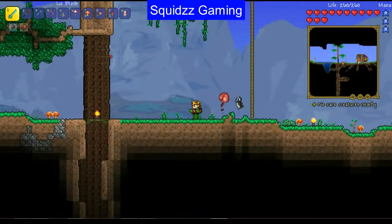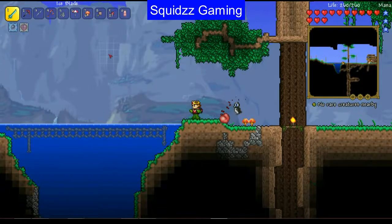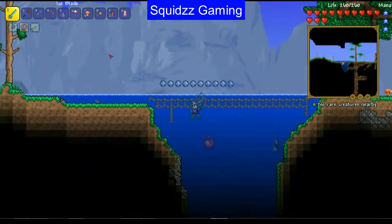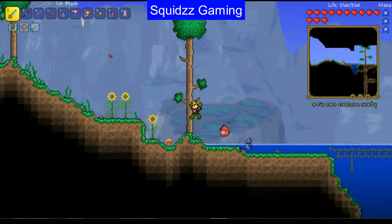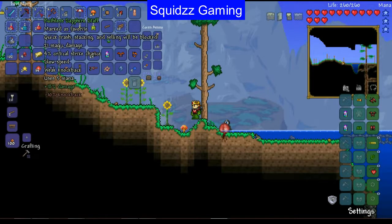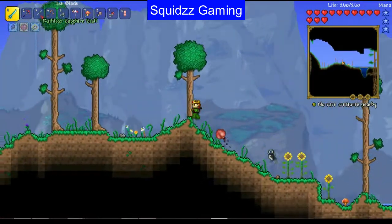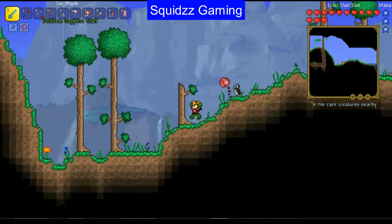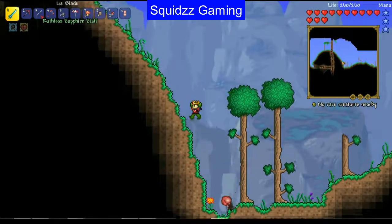We're going to go investigate the snow biome. We also got a new meteorite that hit the ground. I want to get the ice boomerang because it has a base 19 damage and my current weapon only has 18 or 21 — we need a better melee weapon. The next big item we can get is the aqua scepter, which we get after beating Skeletron. I plan to beat Skeletron in about five episodes, so the next few will be about getting ready for that.